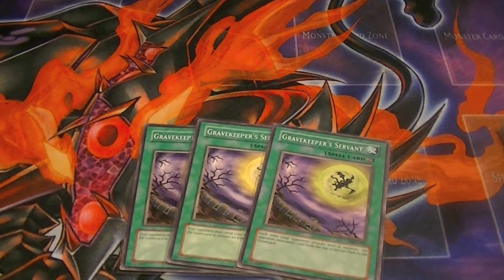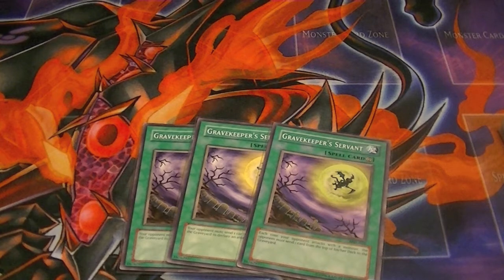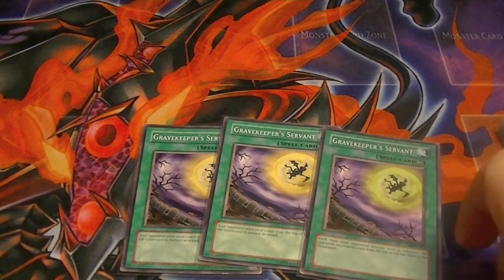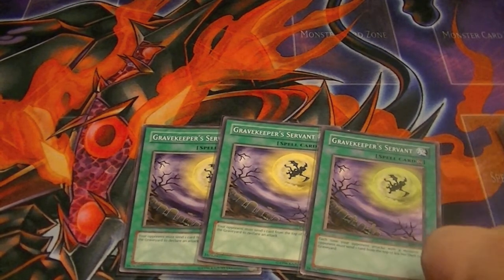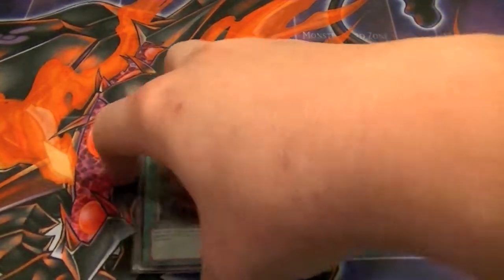Three copies of Gravekeeper's Servant — while this is face-up on the field, they have to send the top card from their deck to the grave for every one of these that's face-up. So in order to attack, if all three are up, that's three cards per attack, which really makes it a lot harder for them to attack.